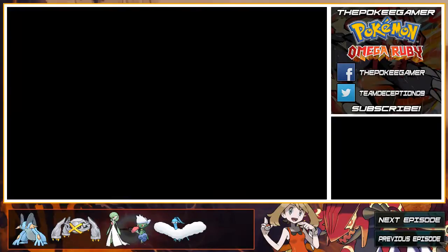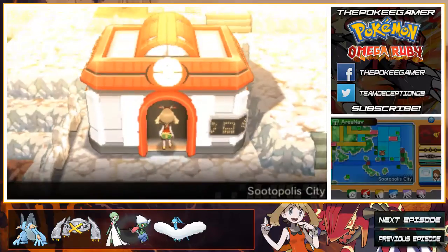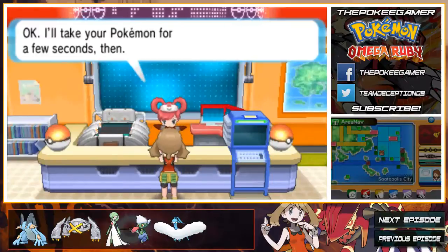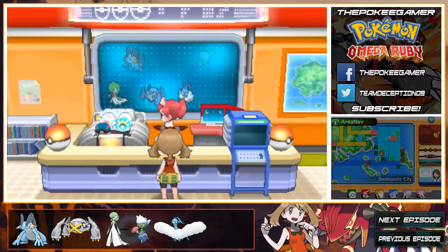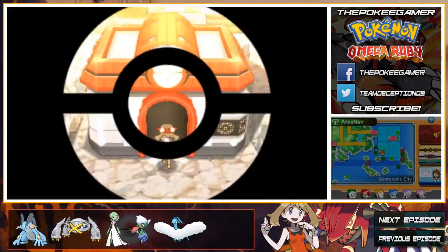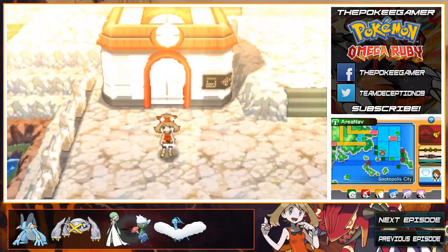Flaaffy and Mareep get Motor Drive. Ampharos gets Lightning Rod plus the move Dragon Dance. And then Mega Ampharos — wait for it — gets Speed Boost. I wanted to get that one in before the end of the episode. We're going to heal up and call it a day, because next episode's going to be absolutely fantastic. In the next episode we're taking care of Groudon's natural disaster and the sun, and hopefully we can start exploring through Sootopolis. Be sure to stay tuned — if you haven't already, don't forget to rate, comment, and subscribe. Until next time, this is the PokeGamer signing out.